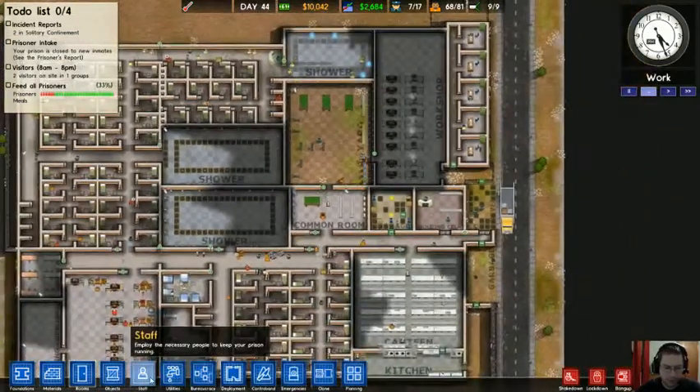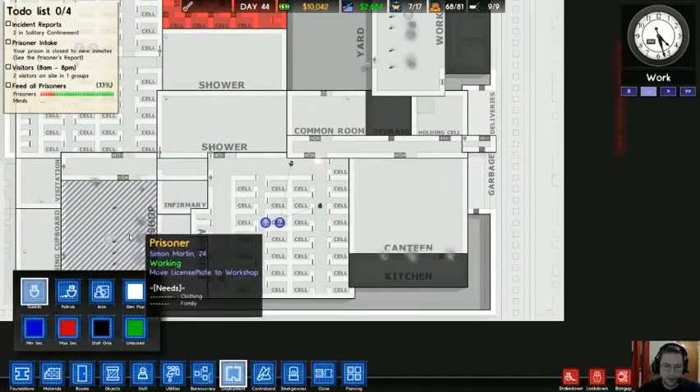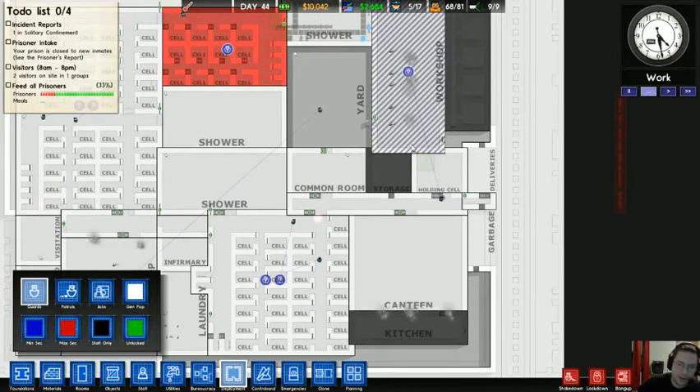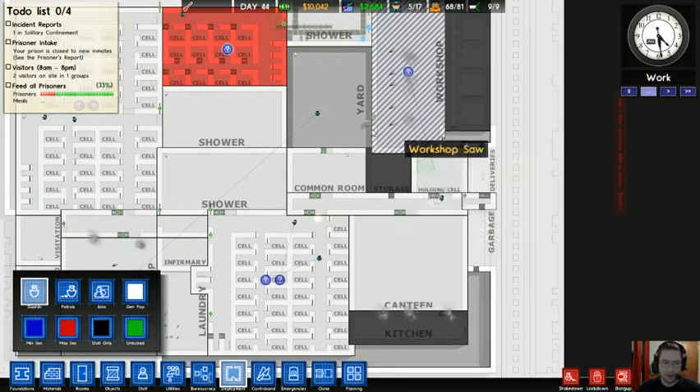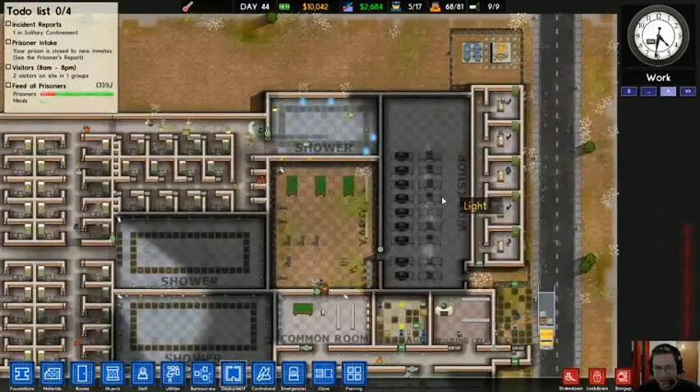I like to have guards in the workshop. I like to think that cuts down on contraband. I have no evidence to back that up, but I like to think it does.